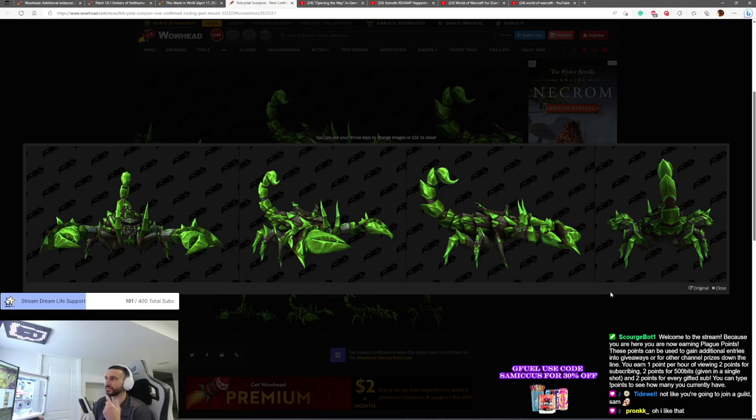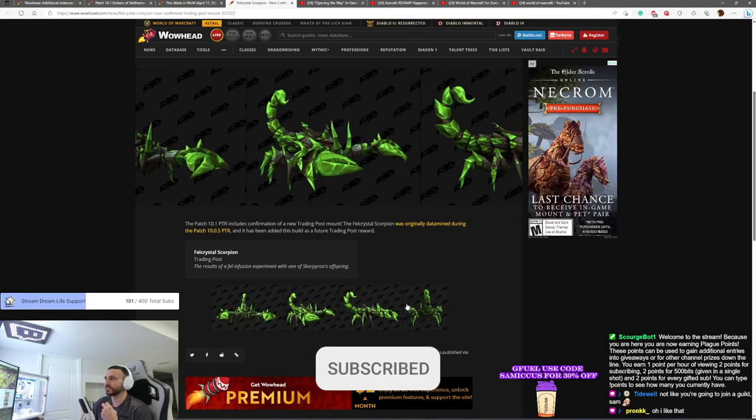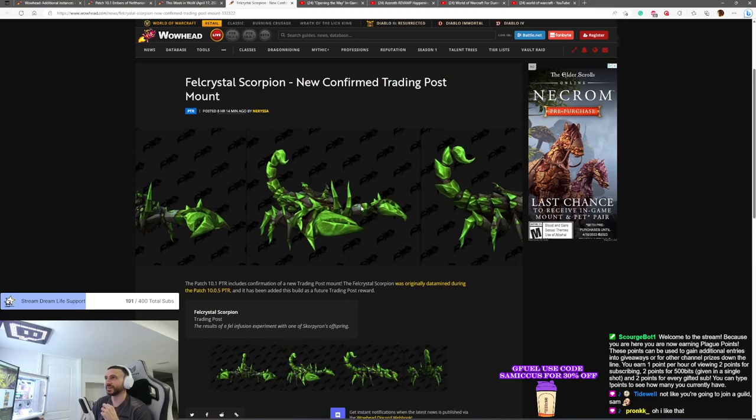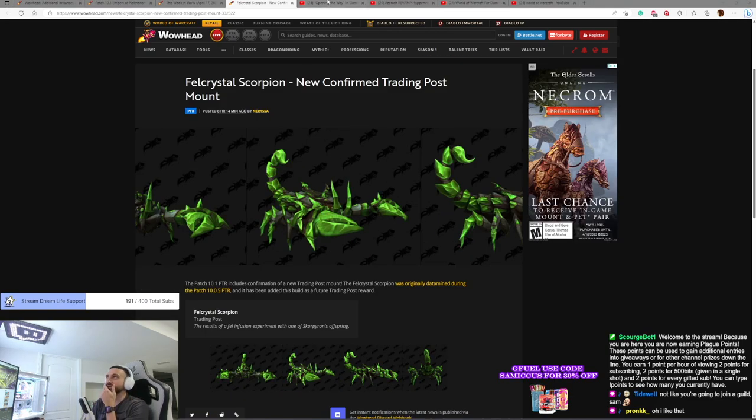If you like the Scorpion Mount, you're going to like this. I do. I think the Scorpion Mount's cool — it's got a cool animation. So this is fun. The Trading Post is a big W. I've been enjoying getting the Trading Post items. I passively get them just from raiding in Mythic Plus, so it's been fun to get some cool items that kind of fit in with what you're doing. Plus, a lot of in-game store items have been available in the Trading Post.